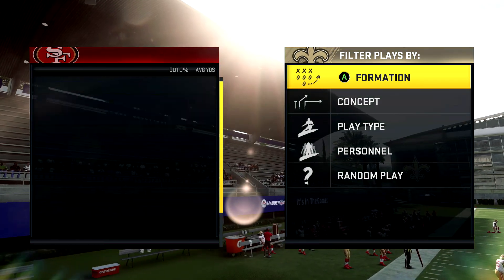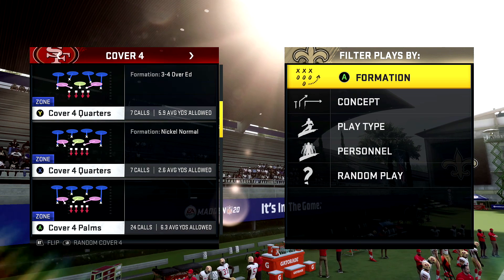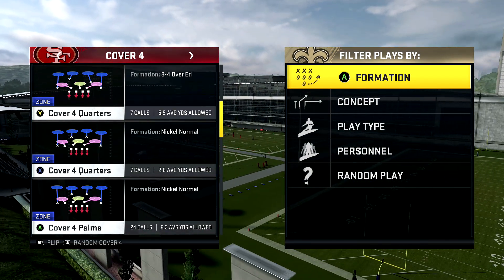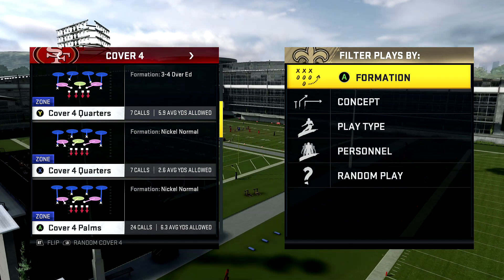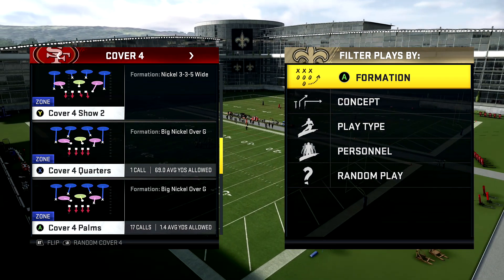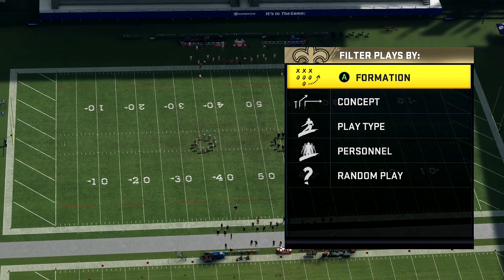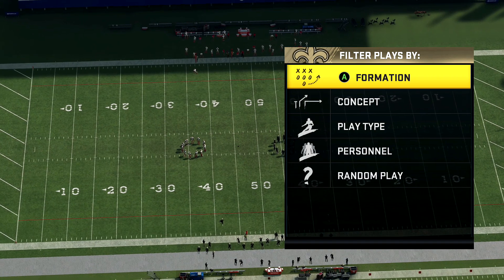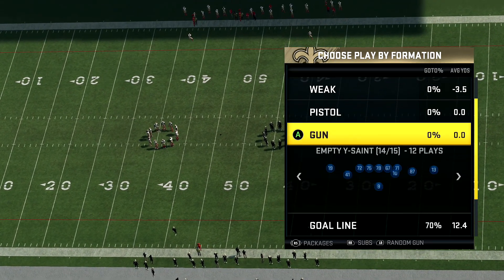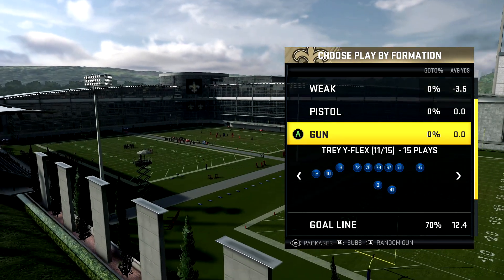We're going to come out in big nickel cover four. This is just to help you if you want to try to implement this — maybe run it a couple of times. This is not a defense you stick to; you pull it up probably on third down, maybe third and short. But you have to be careful with it, and I'm going to show you why. I'm going to give you all the tips and adjustments that you can do.